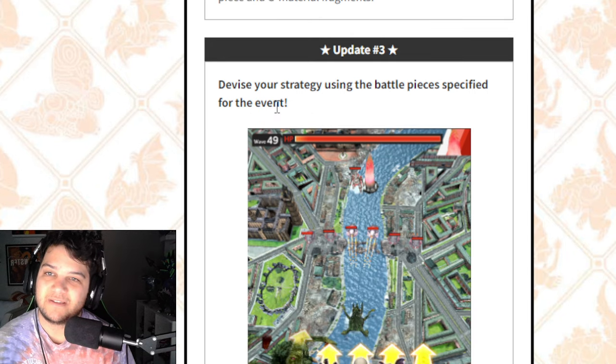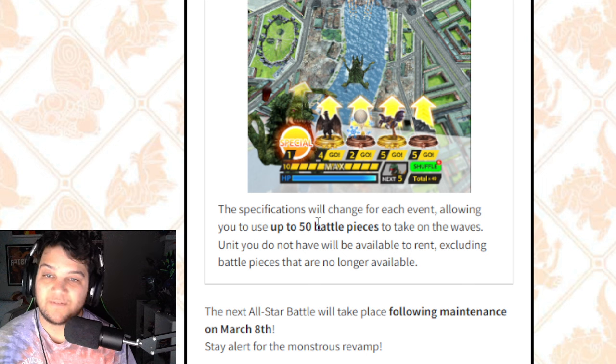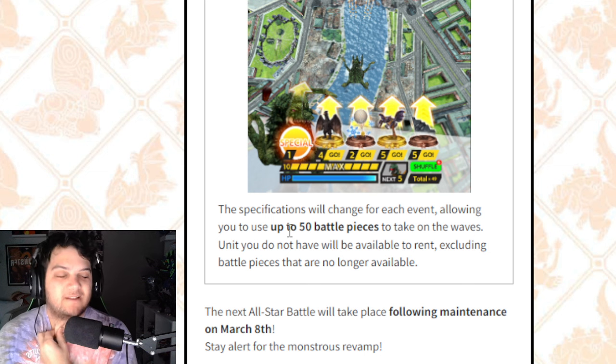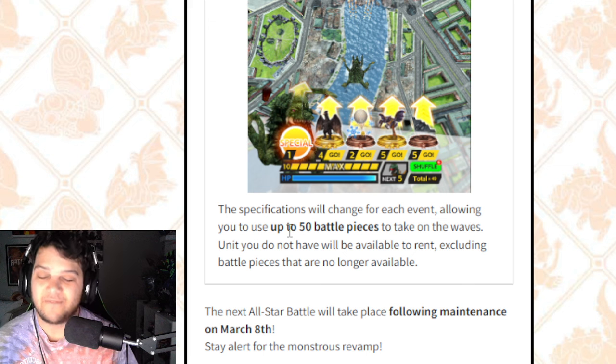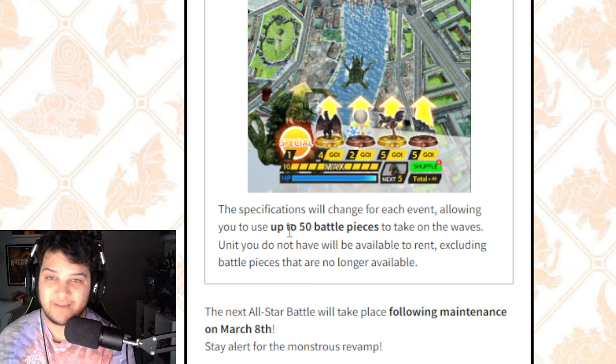Update number 3: devise your strategy using the battle pieces specified for the event. I'm not so sure about this one. The specifications will change for each event, allowing you to use up to 50 battle pieces to take on the waves. If a unit you do not have will be available to rent, excluding battle pieces that are no longer available — so if you do not own a character, you can rent them. Event characters like G-21, Kong, Mechagodzilla 21, Ultraman, Arangam, Philus, Satan, Eva-01, Eva-00, Eva-08, Eva-02, 4th Angel, 10th Angel, Kamen Rider, and Kumo Augment are not available to rent. Gamera and Gauss are still available — you can probably rent them for the time being.